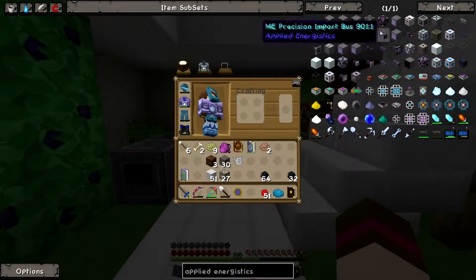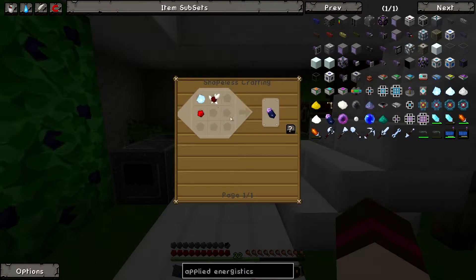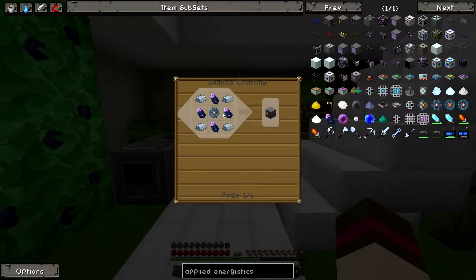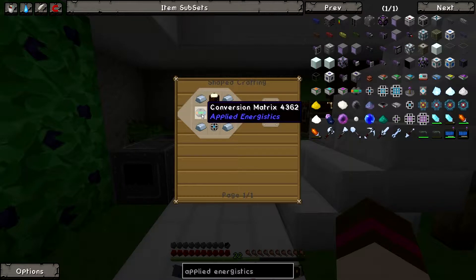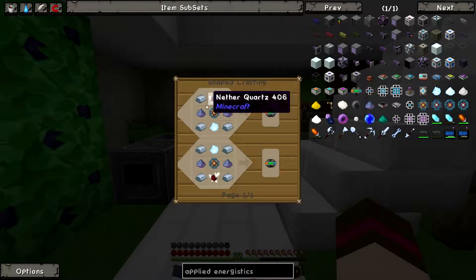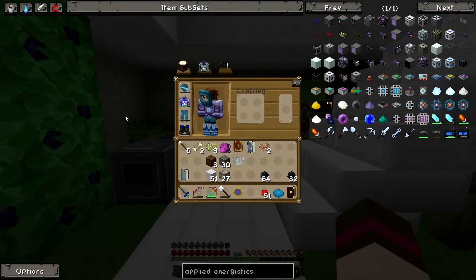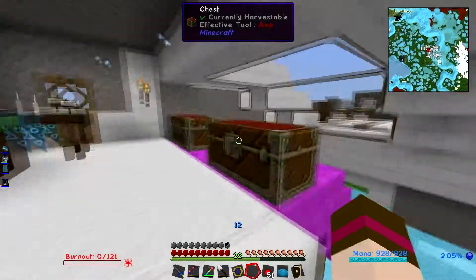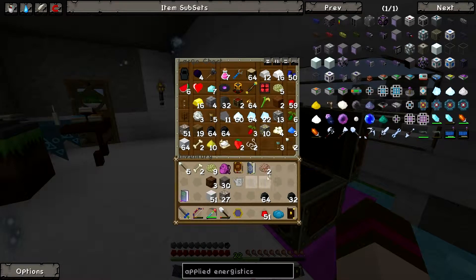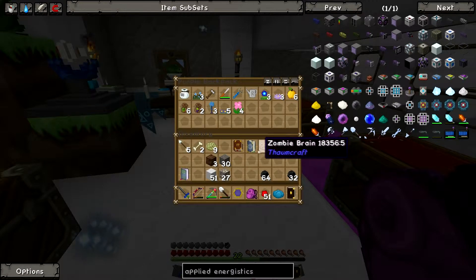The only thing is, to make something like this we need fluix crystals — a lot of them — and conversion matrices. But the only problem is these require nether quartz. And where can you get nether quartz but the nether? I figured I would save the exploration of the nether for a video, because it is quite insane from what I know.